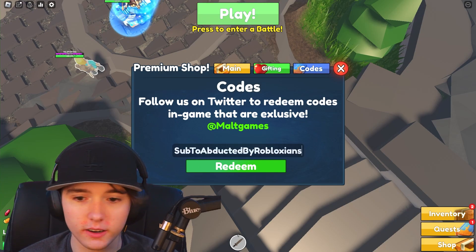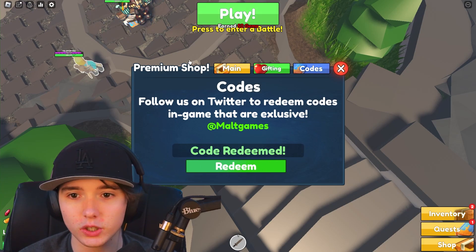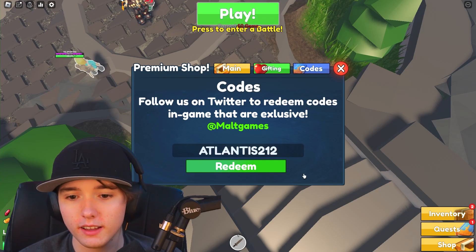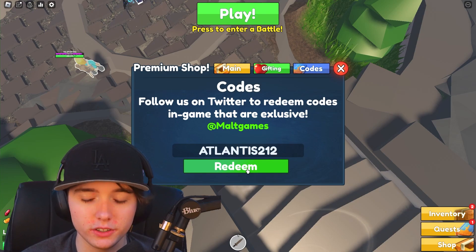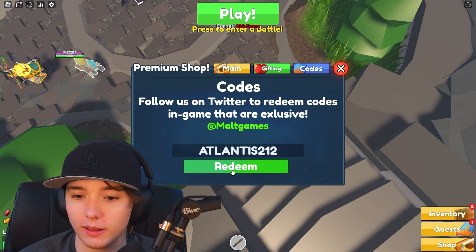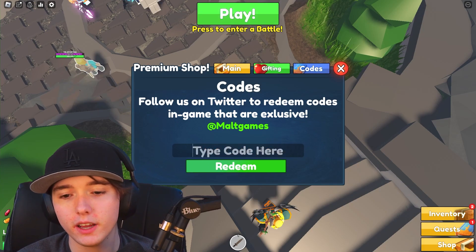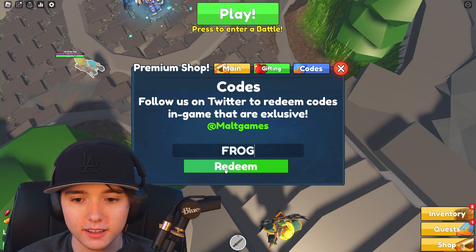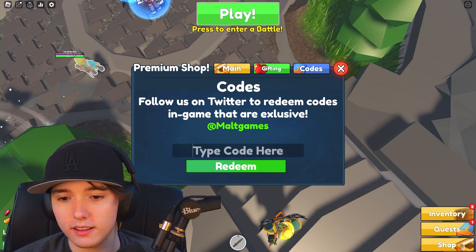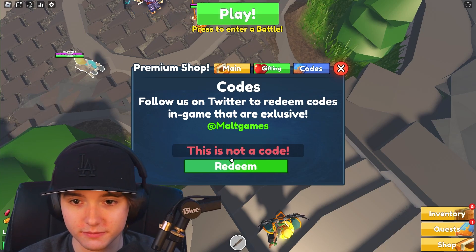Let's try 'sub2abductedbyrobloxians' — yep, 50 gems right there. Then 'atlantis212' gives you 100 gems. That one gives you 100 gems. Next one is 'frog' — that one does not work. Next code '10mvisits' doesn't work either.